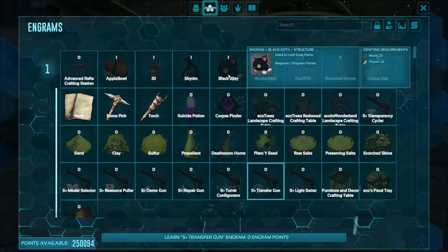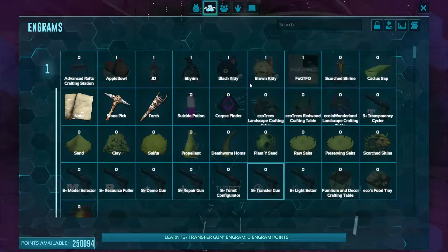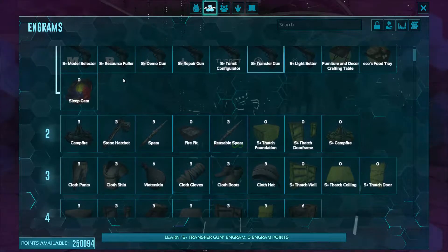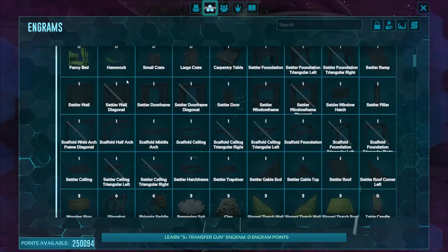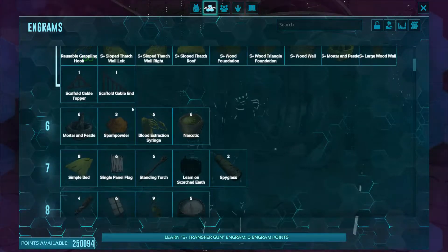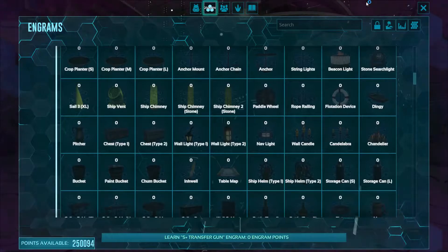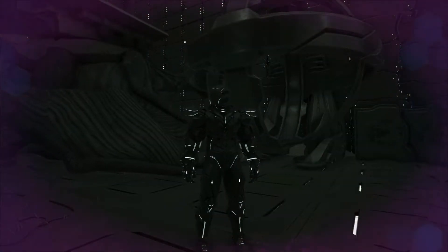Brand new engram screen - this thing looks freaking awesome! Now it's sorted out by levels. I'd like to point out, because I had to do a little testing on single player, there's something at every level now. It's no longer just every 5 levels. That's a really, really big deal.